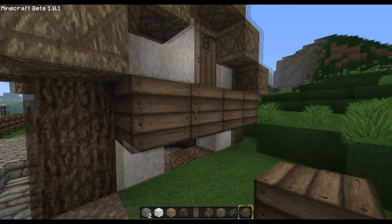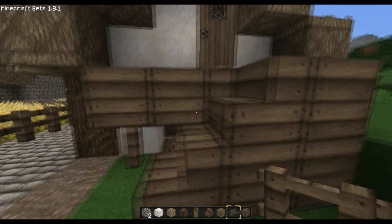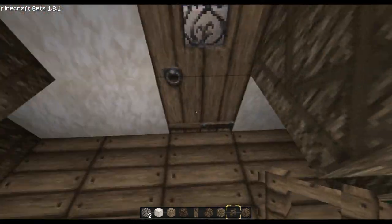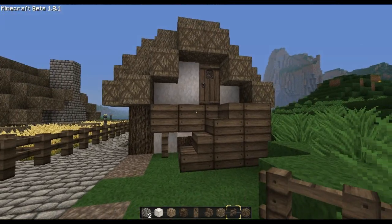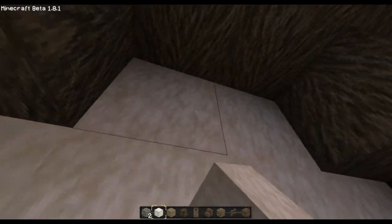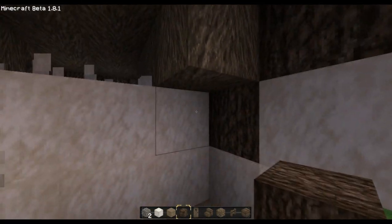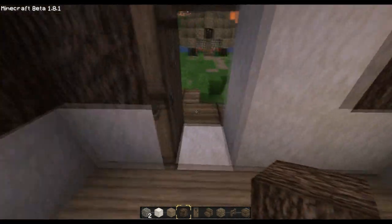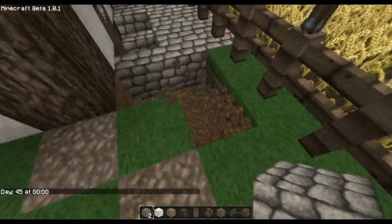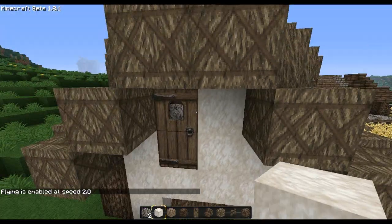I'll just have a little balcony and bring it out here - like that. And then that will work. Awesome. I should probably actually have that going across. I just went silent because I got completely sidetracked by building that. But yeah, that went really well. I'm really happy with that.